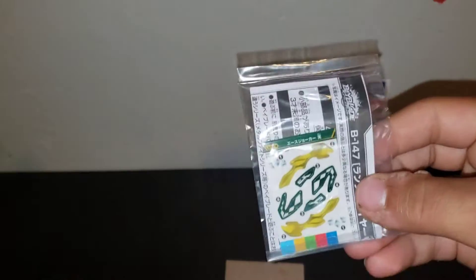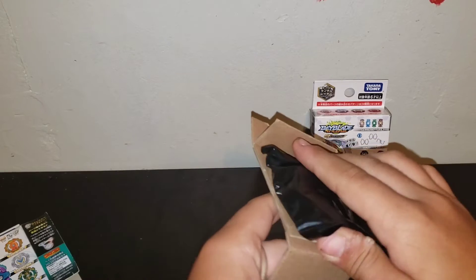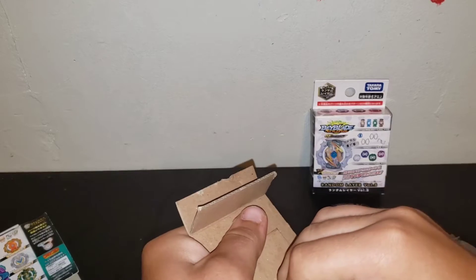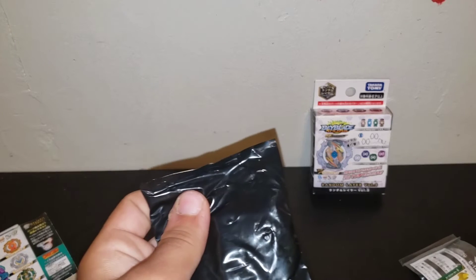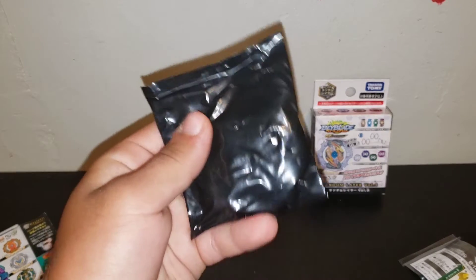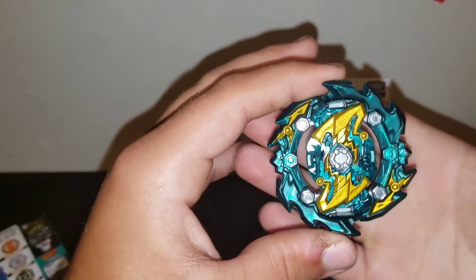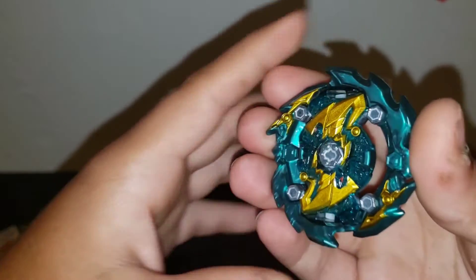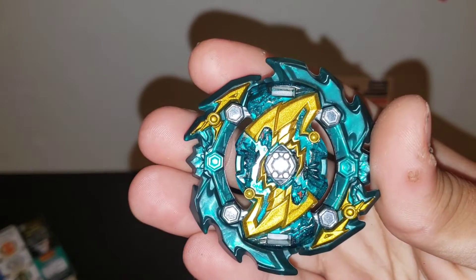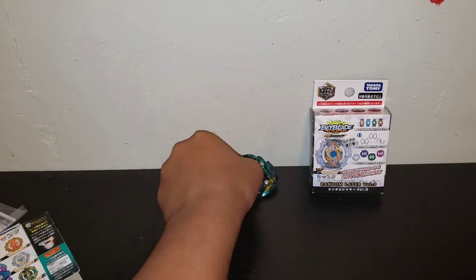We got a Joker! All right, so let's see this lair. Oh man, there's the Ace Joker — nice! I do really like this green. So this is the one we got out of the Poison Hydra random lair set: Ace Joker. Now let's see which one we get out of the Knockout Odin random lair set.